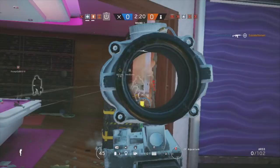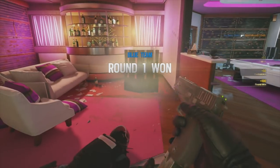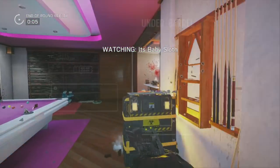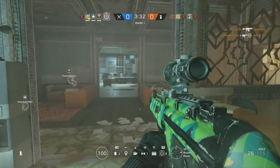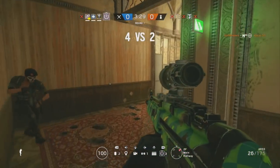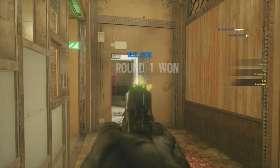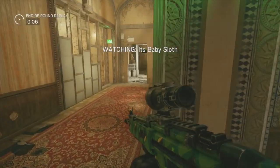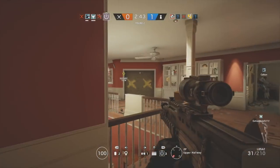Thatcher packs serious heat and comes well equipped in the weapons department. He has three primary weapons to choose from: the AR33, the L85A2, and the M590A1 shotgun. The AR33 has 42 damage, 745 fire rate, and a capacity of 25, with moderate recoil — though putting on an ACOG makes the AR33 recoil a little bit harder to manage. The L85A2 has a damage of 45, a fire rate of 670, and a capacity of 30, with a similar recoil style to the AR33 but much easier to handle when using an ACOG.